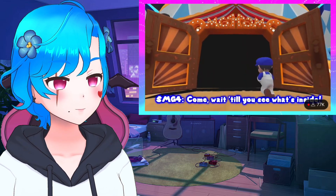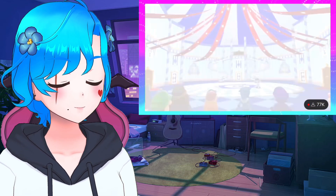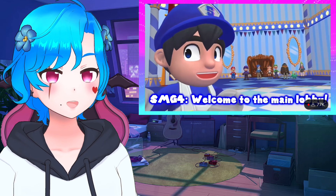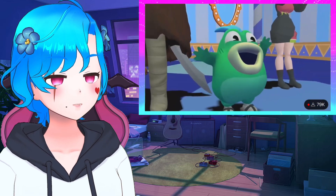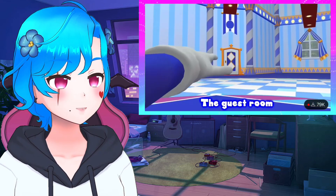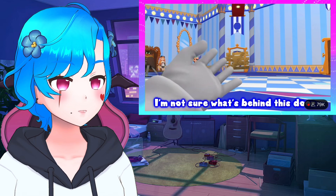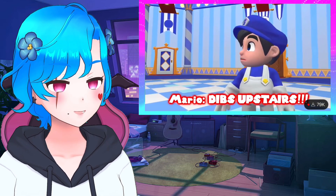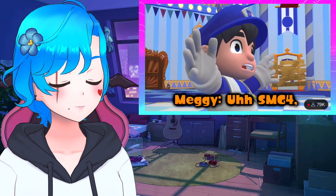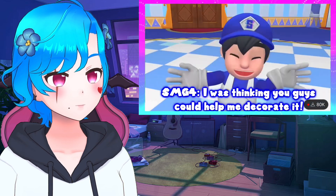Wait till you guys see what's inside! Oh my gosh — holy! For the rooms there's the kitchen, the guest room, SMG4's room, the game room, the storage room, the toilet, the exit, and this door — not sure what's behind it. The upper floor is unfinished just yet. Since this is our castle, SMG4 was thinking everyone could help decorate it.